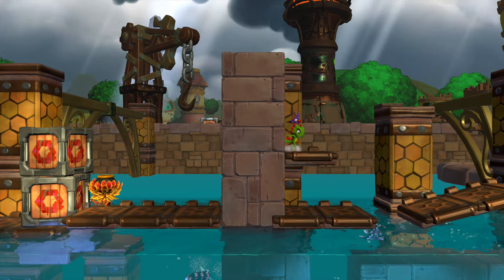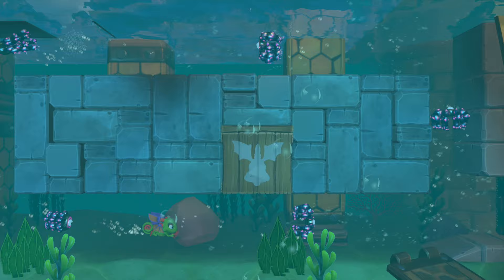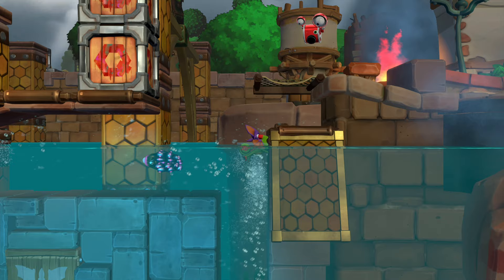I was trying to see if there was a hidden cannon somewhere that would take me across, but I wasn't able to find it — if it even exists. It just seemed weird that there was a platform on top of there. But in any event, we're just going to swim along and avoid all the octopus again.